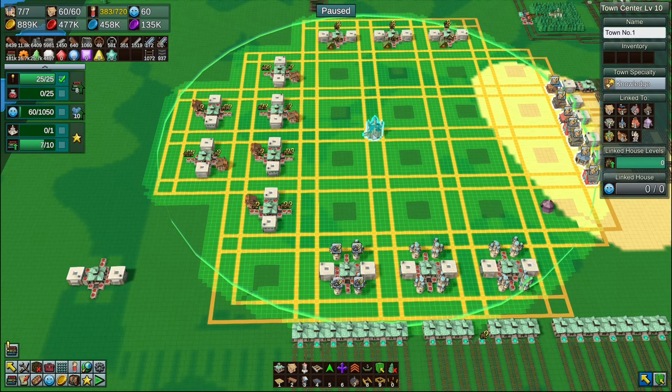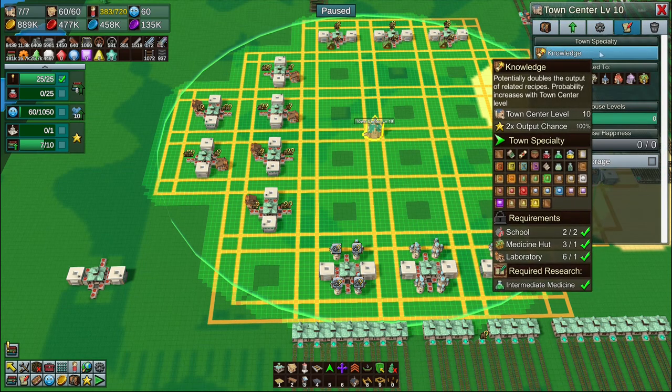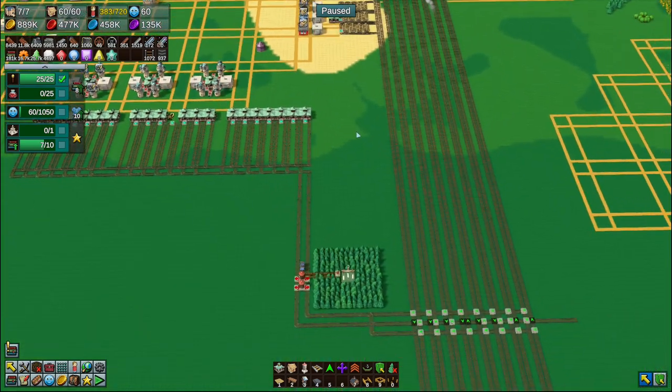What I'm going to do is leave the town center in the center. This is no longer called Town Center Number One — this is Town Center Number Six. One, three, four, six — yep, we are number six. Double-check: six, yes.